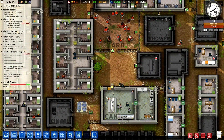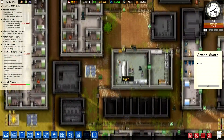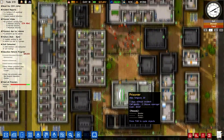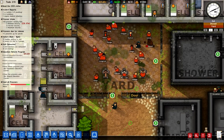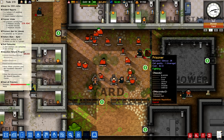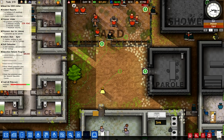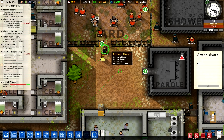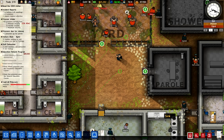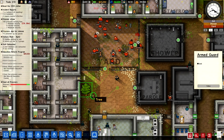I'm going to have to explain this while managing it. During the middle part of the day, after prisoners wake up, is when tensions start to rise because they get hungry and so on. You see Dougie Gilmore here is fighting. I often will turn my armed guards to free fire at this stage.